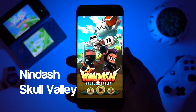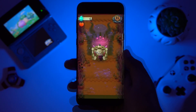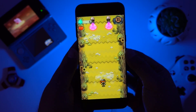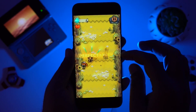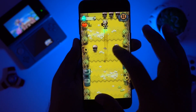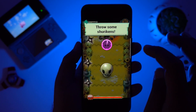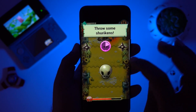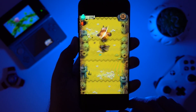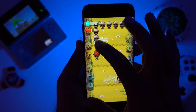The first game we have in our list is Nindash Skull Valley. In the game you play as a ninja and you need to defeat skeletons who are coming your way. The game is based on simple tap and slide controls and the graphics are also pretty good. There are over 90 plus levels, and you need to smash the bones of your enemies with your saber and shuriken. You can perform combos after combos in order to get a high score. Overall, Nindash Skull Valley is a nice game to pass your time this month.